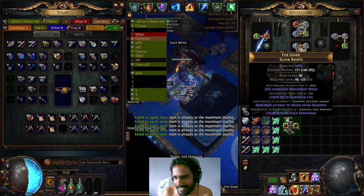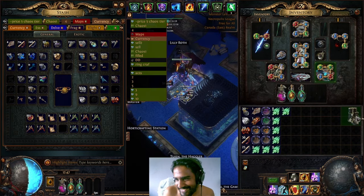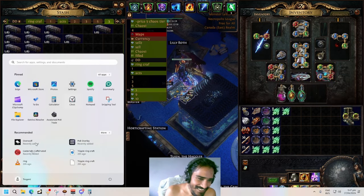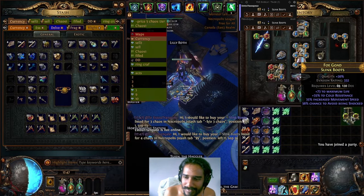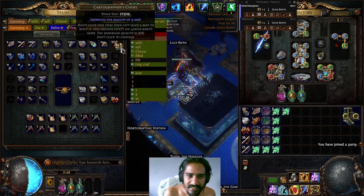We got the shock avoidant — T1 movement speed with T2 life and shock avoidance. How much is this boots worth? Two divines, dude. All right, these boots can sell. Okay, we gotta go buy an expert base. One Torment made me two divines, which pays for the craft. I can probably finish the craft after I get the spider on it and sell it for much, much more. Insane.